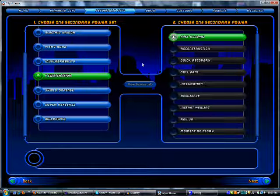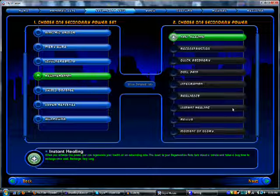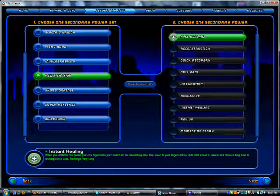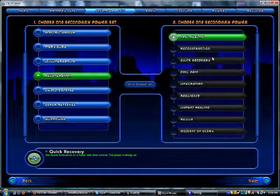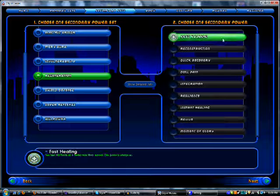But moving on, we've got Regen. Regen is one of the best scrapper secondaries in the game. There is not a single power in Regen that is bad or that you wouldn't grab. Maybe you could skip its self-res, which is if you die you can resurrect yourself, but other than that, everything is great in Regen. It's got Quick Recovery, which is a power that is always on and it always makes your endurance come back faster. That's great.